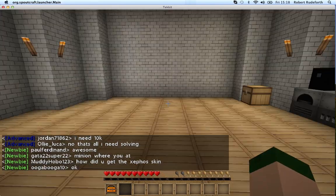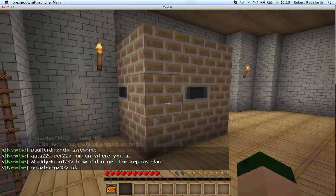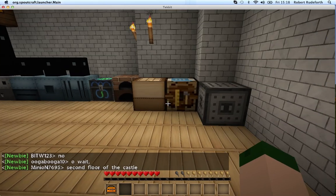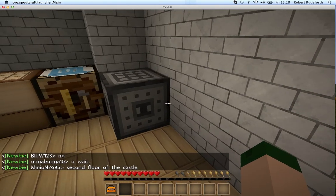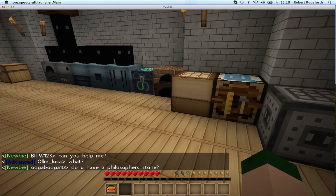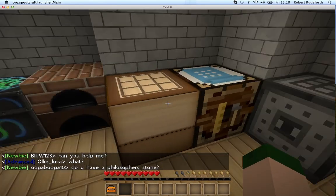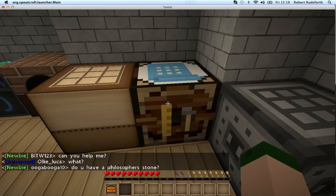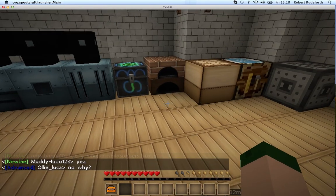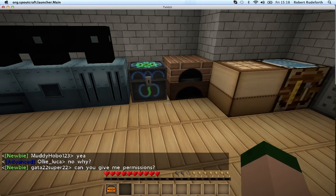Now down here I've got the machine floor. Lots of stuff going on here. This is a coke oven - you put coal in and it will give you coal coke here and possibly creosote oil there. So that's kind of cool. We've got a rolling machine, which is like a special crafting bench for railcraft. We have two kinds of crafting tables - this is the standard and the automatic one, which has the stuff stay in it. There's another version called the project table, but that's not allowed on this server, sadly.